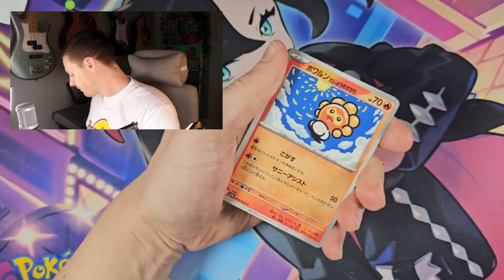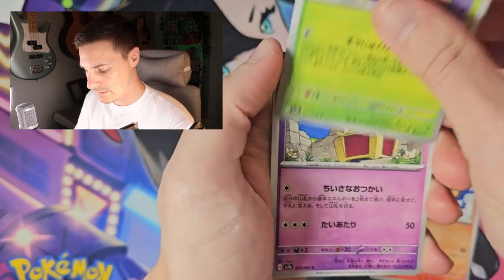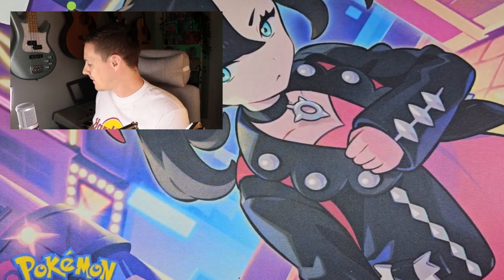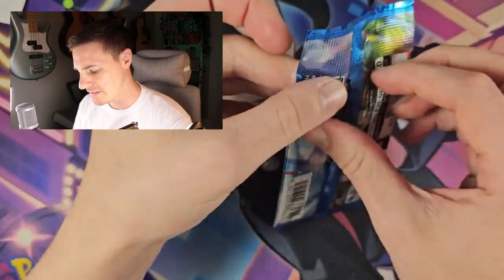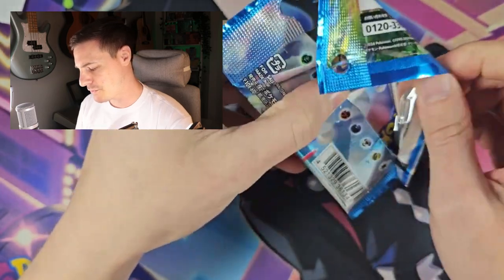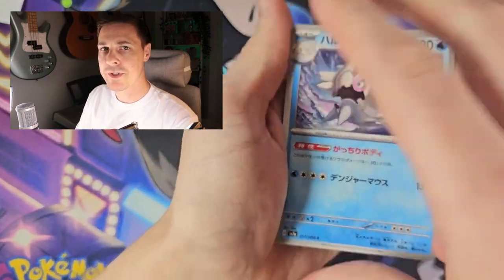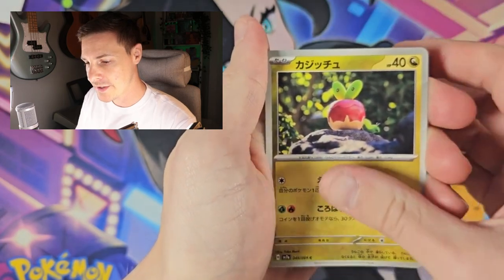Has anyone seen the new rainbow cards? I think they're called Terra cards — they have a rainbow border. I did not like the original rainbow cards; just having the whole card in that rainbow effect colour wasn't for me. But these have a cool rainbow border with a slightly different colour on the Pokémon itself. I quite like that idea.